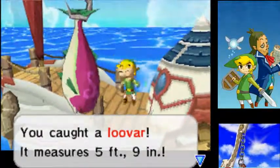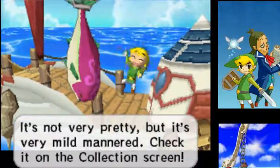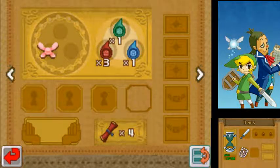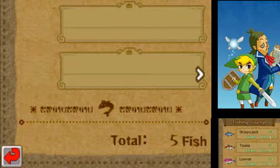Alright guys, I'm back and we finally caught a luvar — took a while to find one. It's not very pretty but it's very mild-mannered. Alright, that is all three fish. Let me go ahead and bring up the collector. Here are the fish you need to collect: the skipjack, the tuna, and the luvar.